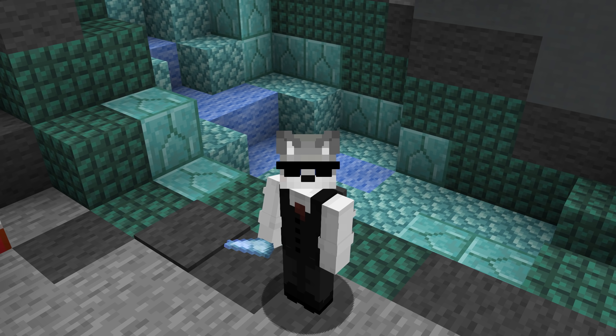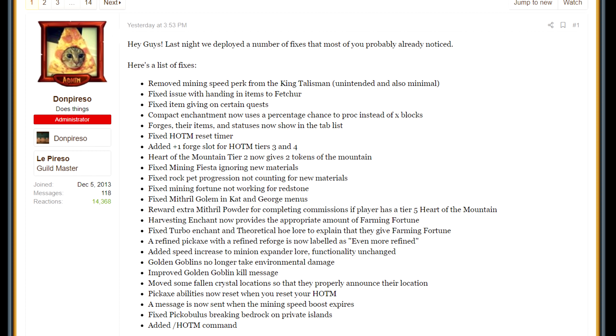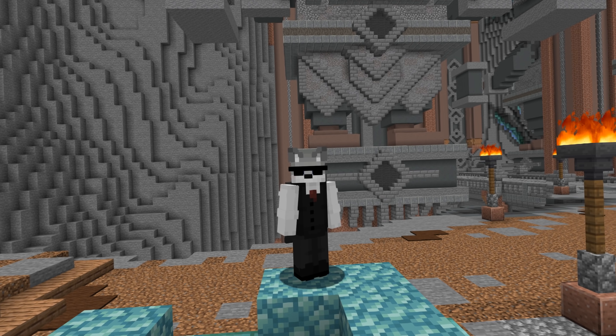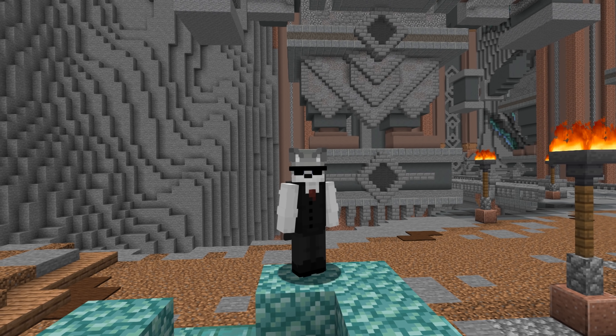Since our first part, there's been even more changes that have all made the game easier for everyone. I'll put those on screen now for you to read whilst I rant about telling you to subscribe and to watch the first part if you haven't already. What it basically says is that everything is easier and that you get an extra token of the mountain at level 2.